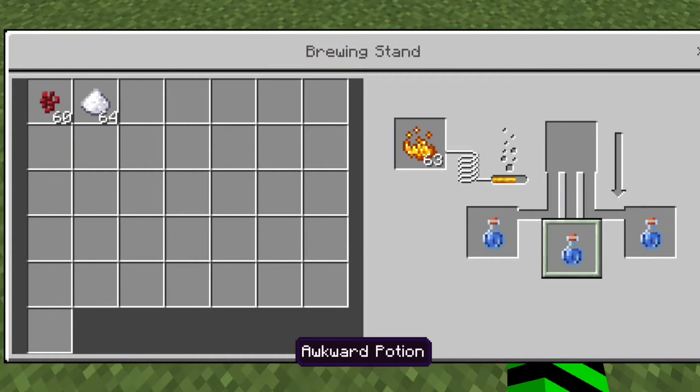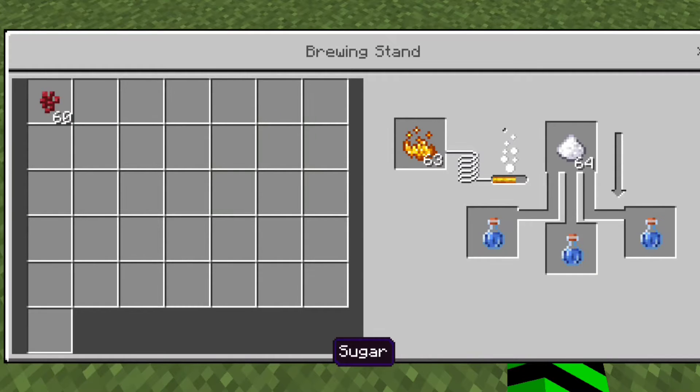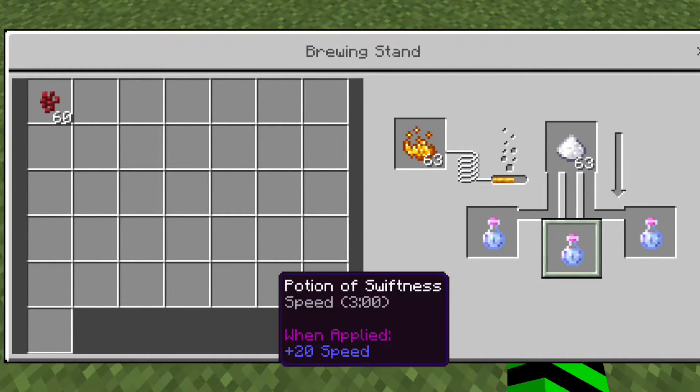Swiftness potion. Make an awkward potion first, then just add sugar to the top. And just like that, you've got a potion of swiftness.